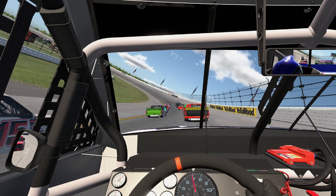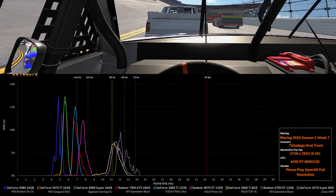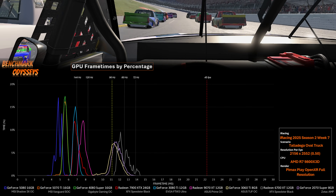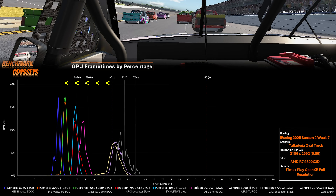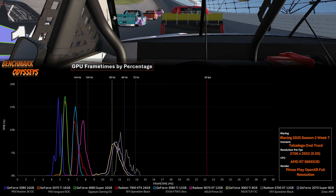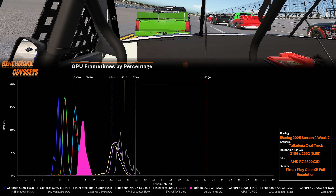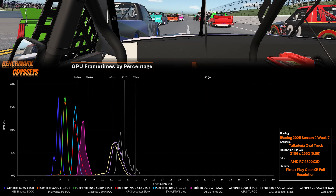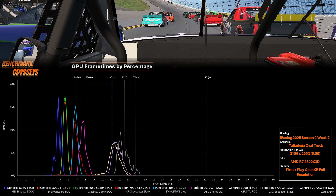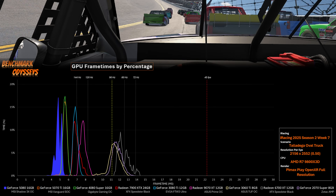So we're looking at the VR footage as shown on the monitor — Pimax Play at 0.75 using the iRacing graphics we just talked about. First benchmark is at Talladega in the trucks; this is very easy on the CPU because we only have about 20-something cars and they're all the same model. Here is our histogram — an area chart showing the performance of all the graphics cards. For a GPU to have perfect performance, all of its data has to be to the left of our 11.1-millisecond line that represents 90Hz.